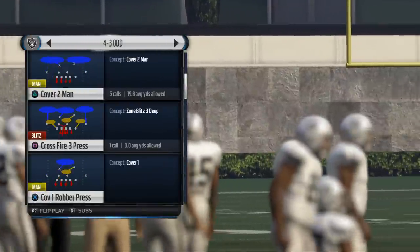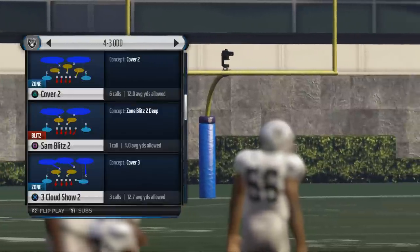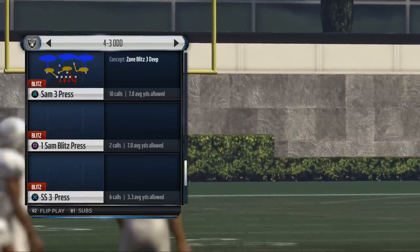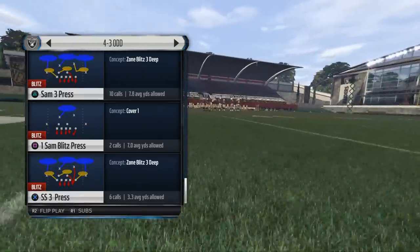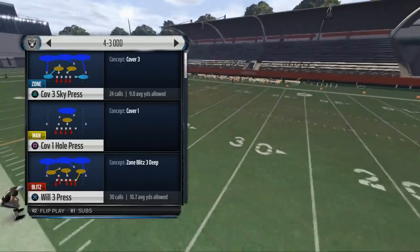It doesn't really matter what zone coverage you pick, to be quite honest. We like to do this out of Cover 3, but some people like to do it out of Cover 2 or Cover 6 or whatever floats your boat. Personally, I like to do it out of Cover 3 press.